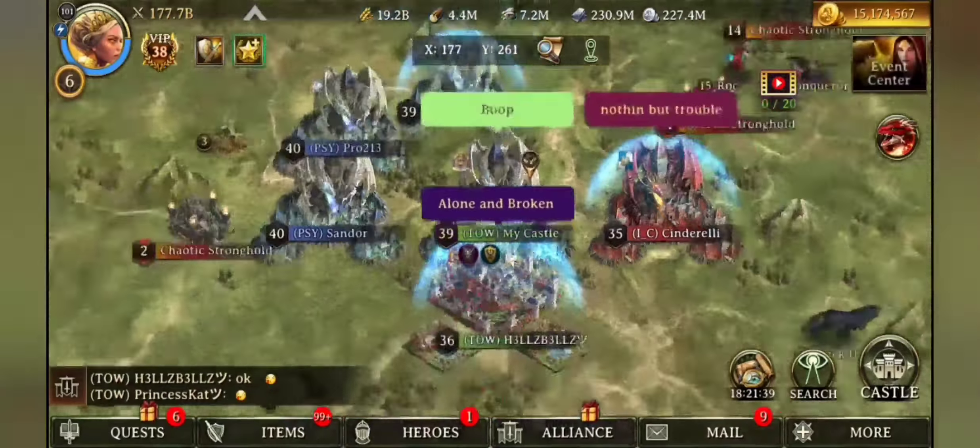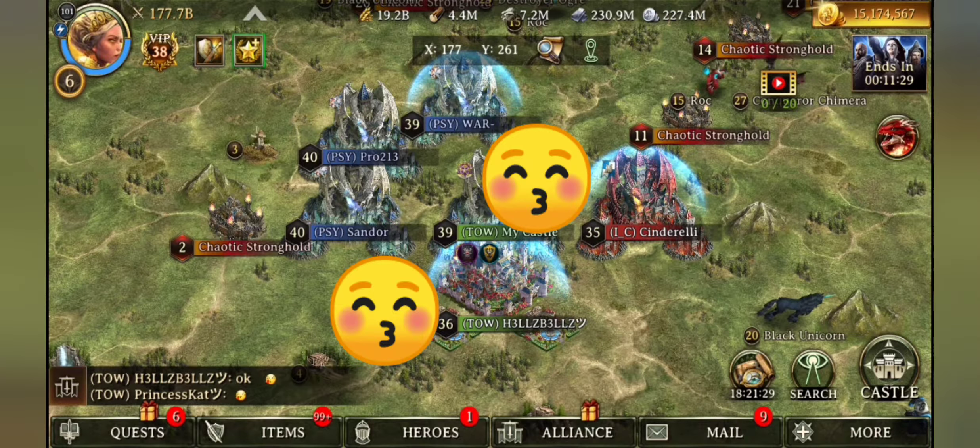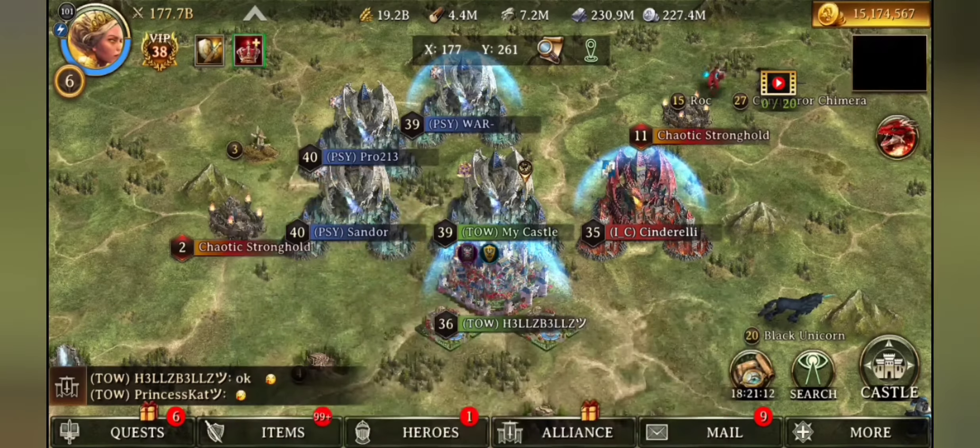Here we are setting up, and you can see that Cinder and HB are there to give me some moral support. I am unboosted, Sandor is using his dragon but he is unboosted as well. So we are just getting basic hits — we want the same troop type every hit, the same stats every hit, and I also need to be fully healing between every hit so that we see the true value and differences between these gear sets.